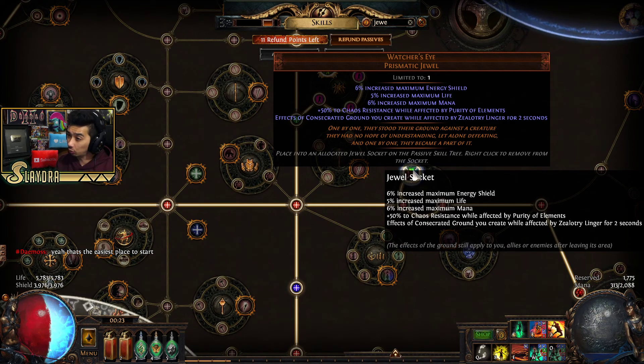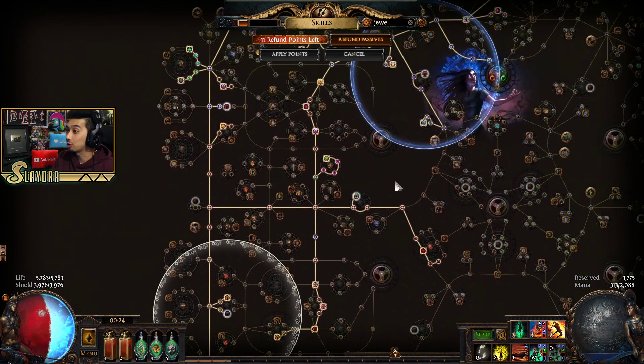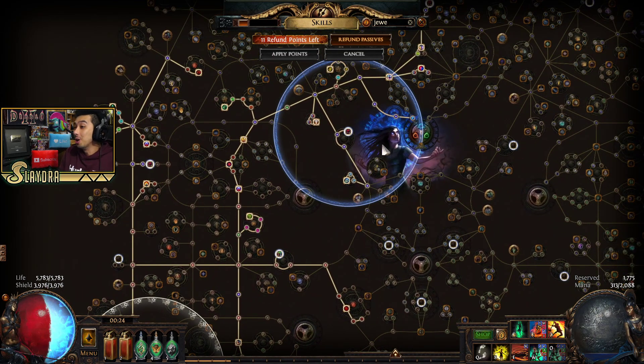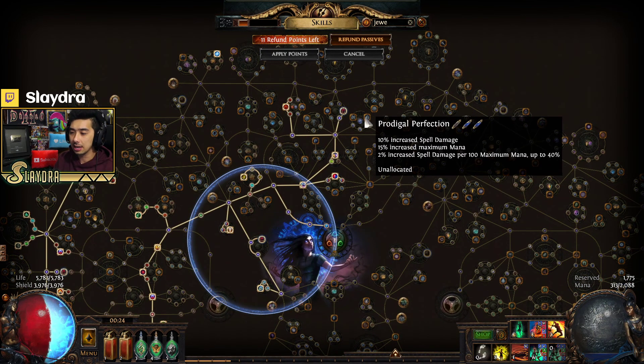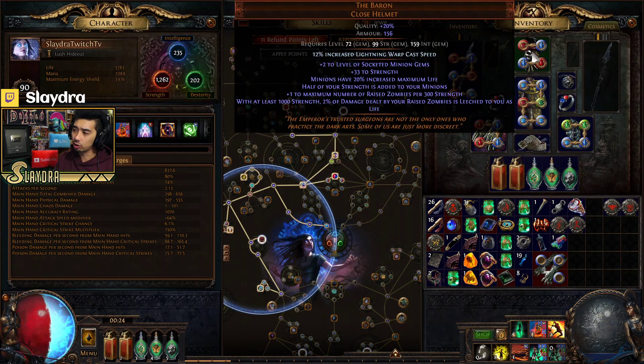I got this Watcher's Eye that gives us plus 50% to Chaos Resistance while affected by Purity of Elements — a huge, easy way to get a bunch of Chaos Res. I don't know if we'll actually need Chaos Res for the new league. It's kind of unknown, and I kind of like that Path of Exile teases us with a new endgame boss without revealing what he does. With the newer build, we can still scale Strength because we get bonus damage — half of our Strength is added to our minions, which is nice.